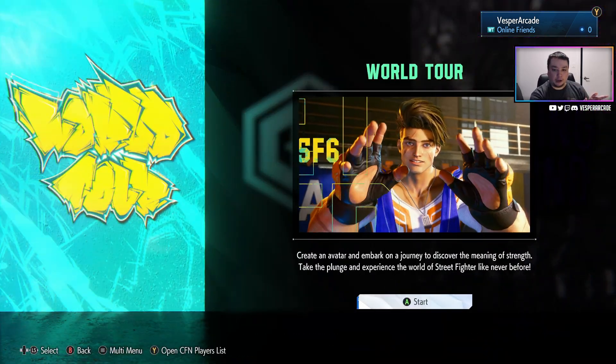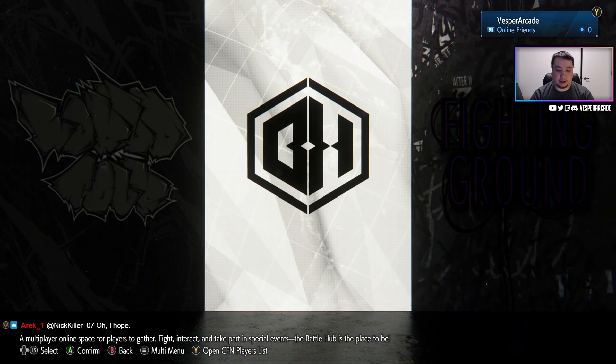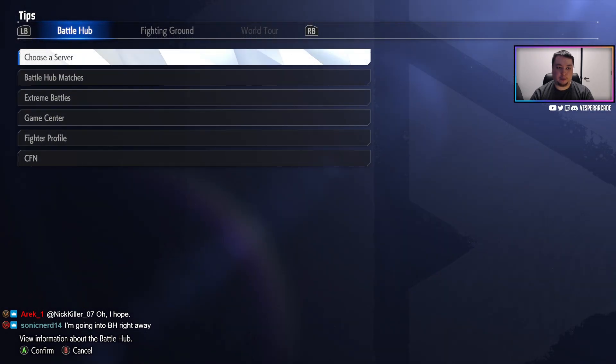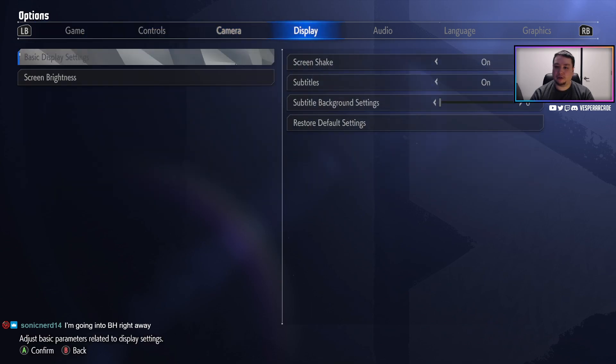World Tour is the big single player experience. From that you have Battle Hub, which is the only thing available in the beta. If you press start you get the big main menu. We already did a video going through all the tips and options, which are very extensive, so we don't need to go over that for this video.